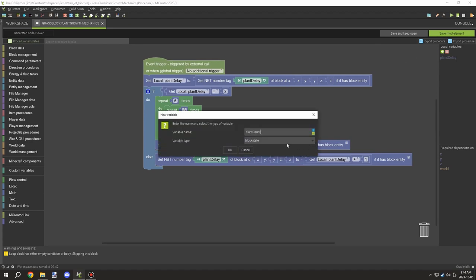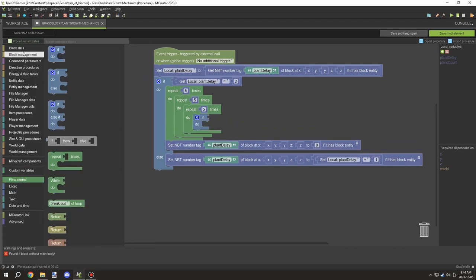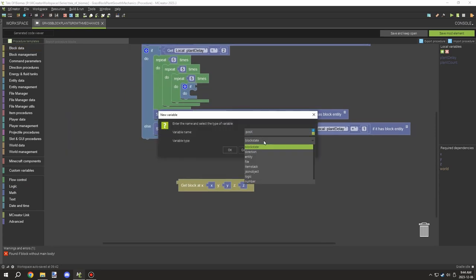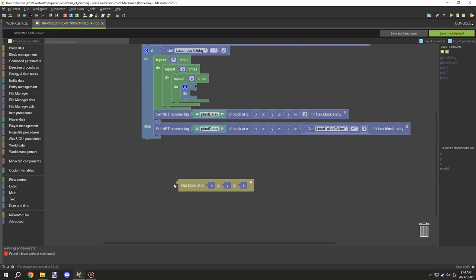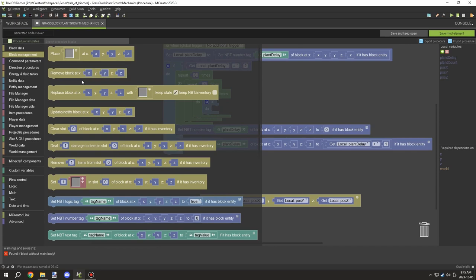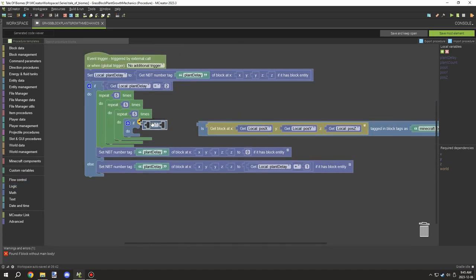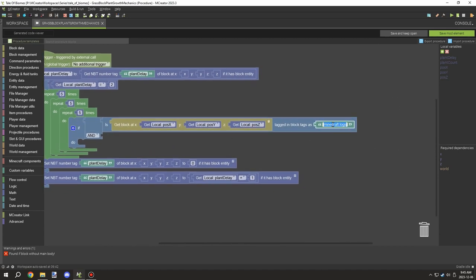What I'm setting up now is an area test. When the timer reaches zero, we test if there is a grass block of the same type with a grass or tall grass block above it. If true, we add to a count variable that determines how many are in that particular area. This runs through every position in a five-by-five-by-five area — basically a full cube around the block — to count how many grass or tall grass blocks exist there.